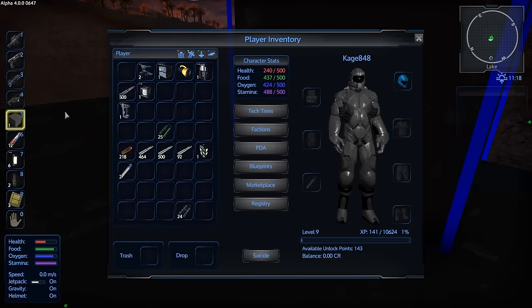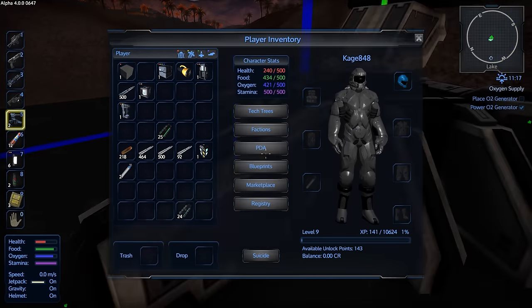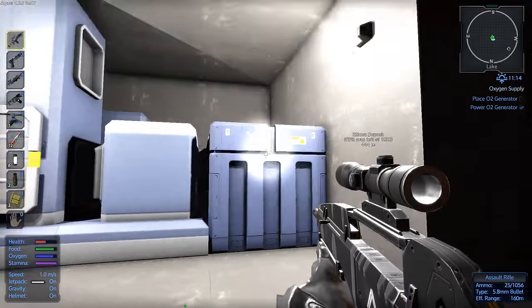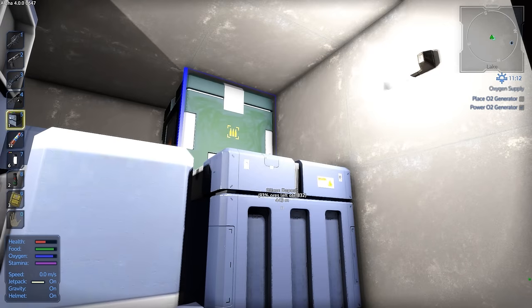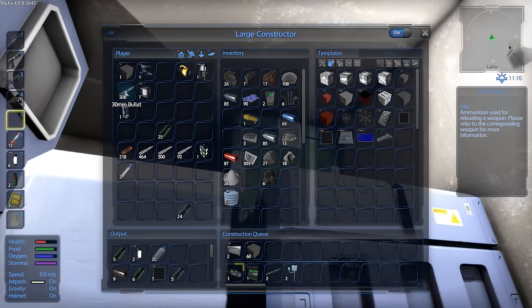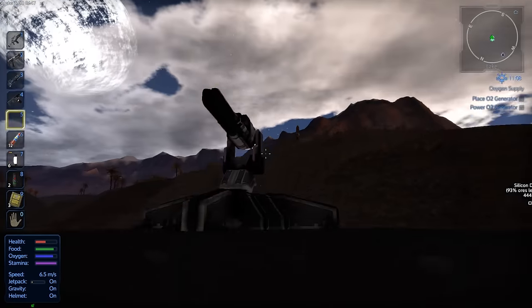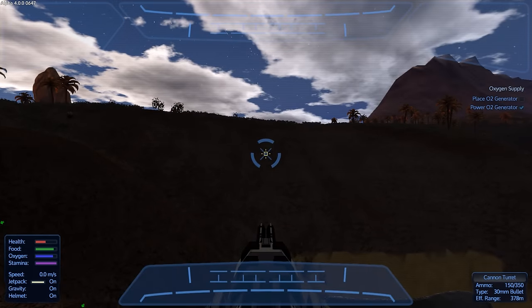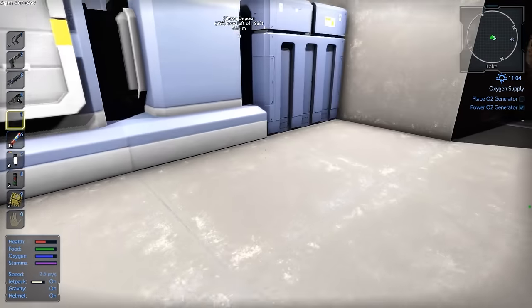I waited for stuff to get built — I now have the tier 2 drill, the multi-tool — and I'm going to go ahead and put a cannon turret up here. One should be enough, honestly. We need to put down the ammo for that somewhere. That looks like a good spot. We also made 530 mil ammo for that, so we're putting those in there. Then we'll go up to the top and activate it so the turret protects us from drones.